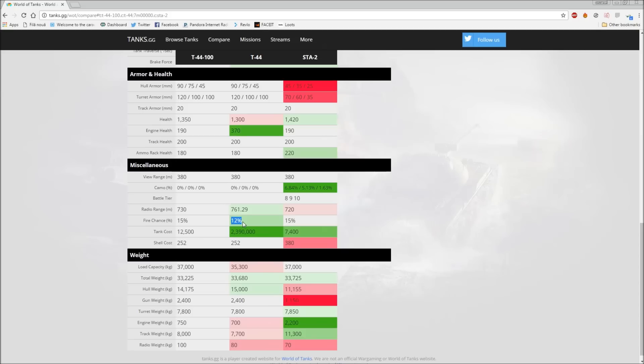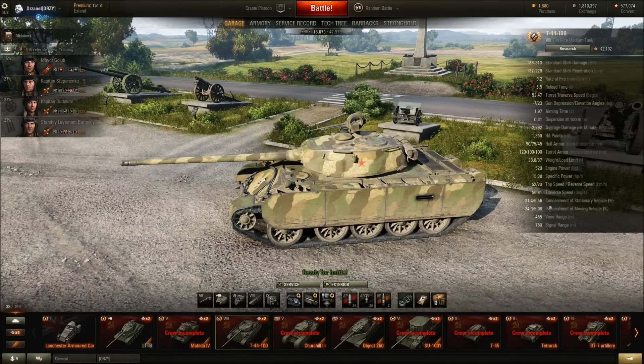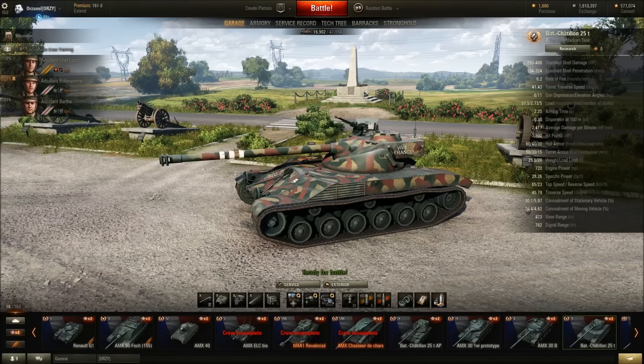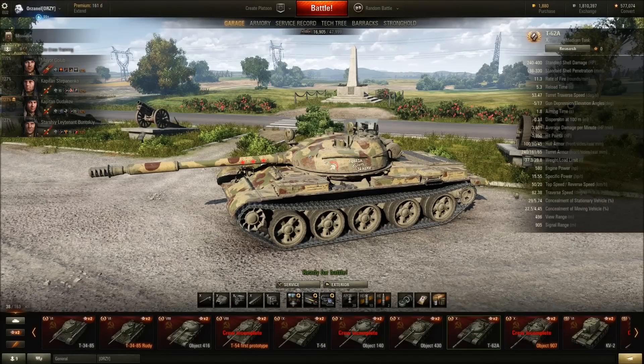One more thing - the camouflage values aren't displayed on Tankzochi, but the camo value is quite good: 31% stationary and 24% on the move. To put that in context, comparing it to the Batchat - a tier 10 tank with one of the best camo values - the T44-100 actually has better camouflage. Compared to a T-62A with the same crew, the T44-100 still wins: 31/24 versus 29/22. The camouflage of this tank is actually quite good.